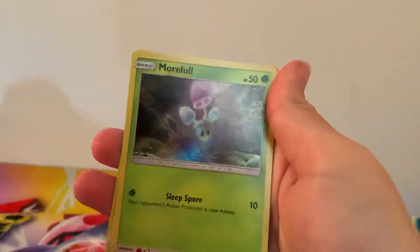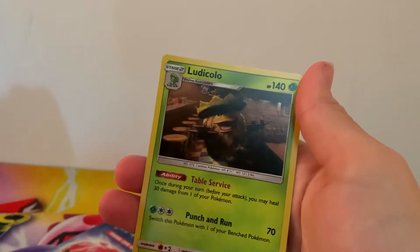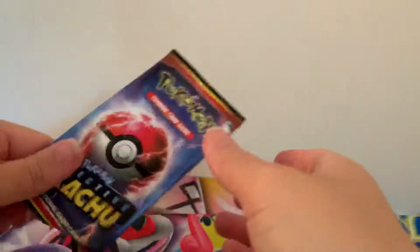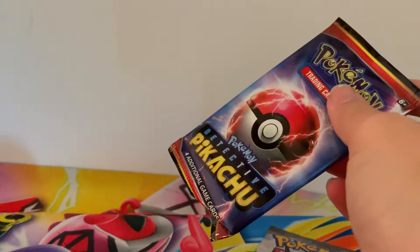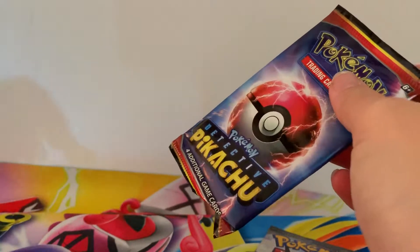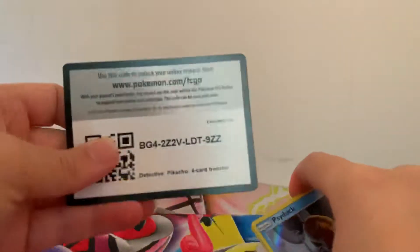There is the code card for you guys. So we've got Psyduck, Molo, Snubbull and Lucolor. Now still to add to my Detective Pikachu collection, I have got the promo card of Snubbull, which over here in the UK they're at different stores. I still haven't got the other Psyduck version or the other Bulbasaur version, but they seem to be so hard to get now. So I might have to do a little bit of eBay hunting to get those ones, because they're the only two I need to complete the set.